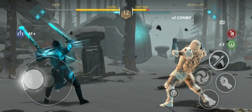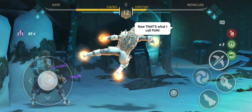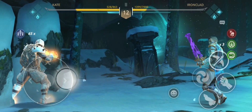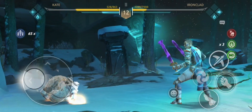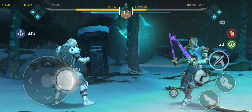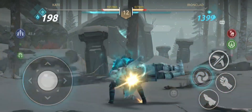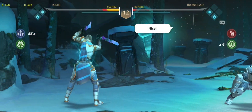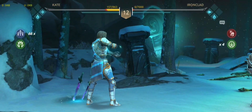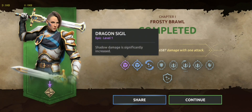Again I am waiting for my shadow energy to be filled and waiting for Ironclad to lose his invincibility. Few more seconds — as you can see my shadow bar is filled, and look at that, he is dead, he is done. I will show you what perk I used — the only perk, the epic one: shadow damage significantly increased — Dragon Sigil.